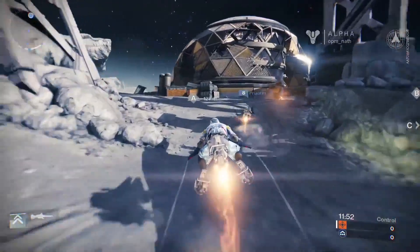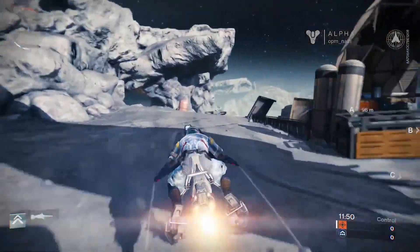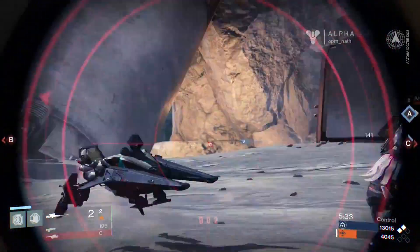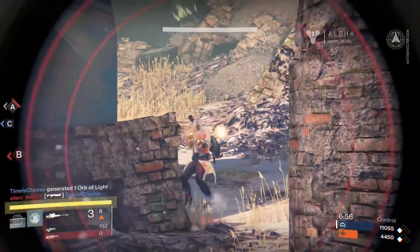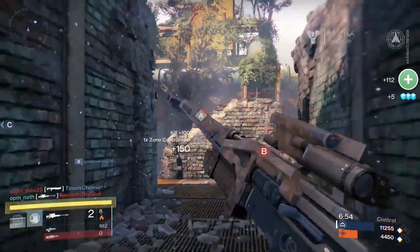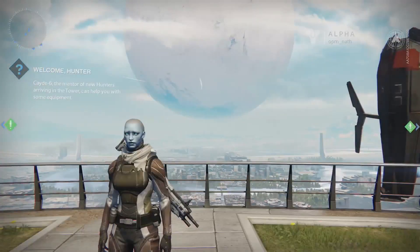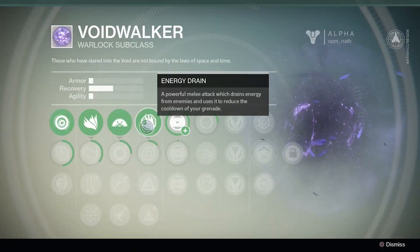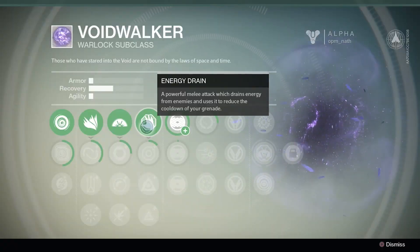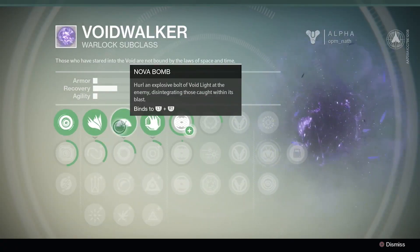There are a few overlapping things to cover about the way Destiny works here. Your character is persistent, so the same guy, gal or robot you wander through the campaign with hops straight into multiplayer. This character is one of three classes: warlock, hunter or titan. The base abilities are similar, especially in the alpha which capped everybody's level at 8, although they do seem to get more different the higher level you go.